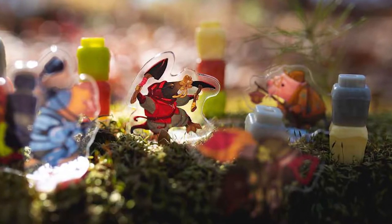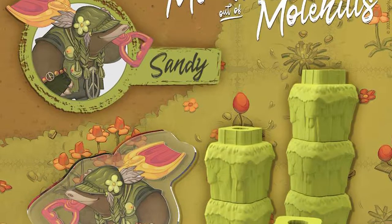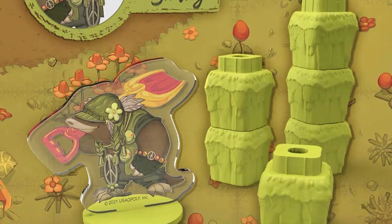In the game Mountains Out of Mole Hills, you are playing as a mole in the annual or semi-annual mountain building competition, where you're trying to build the largest mountain and control the most mountains by the end of the season. You will select a mole, select a number of mole hills, and then draft and move your mole around in the underground. From the underground, you're going to be placing mole hills on top of the main playing space, which is a 3D board. At the end of six rounds, you score up all your points from each round, and whoever has the most points is deemed the most competent mole builder and is the winner of the game.